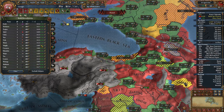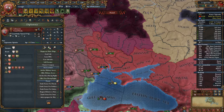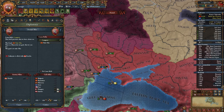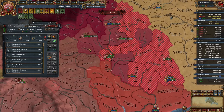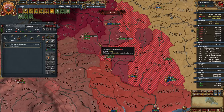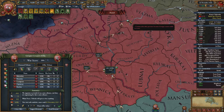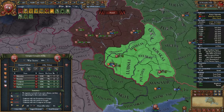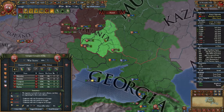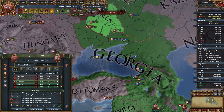We can declare on Lithuania and they're not even joining. The war is done in about two seconds — 99% war score. They have a trade center in Smolensk; let me take max money and I'll release Chernigo as a vassal — that seems like a good enough peace deal.